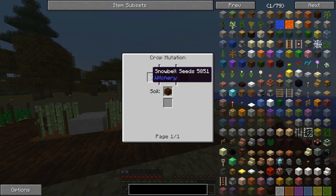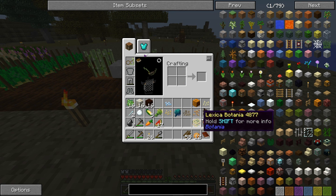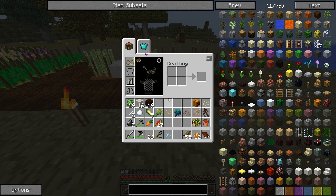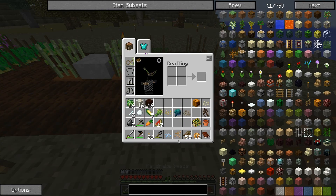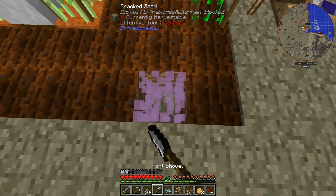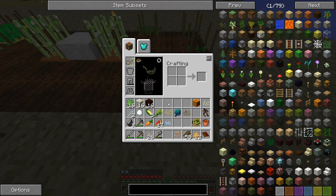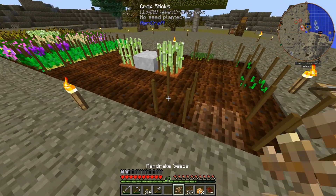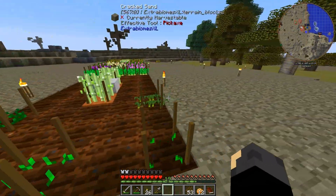Wolfsbane — that's made by snow bell and mandrake. Snow bell and mandrake. Mandrake doesn't have to be — yeah, that's fine. Let's break you. Dirt, mattock — perfect. Mandrake, snow bell. We'll let those grow and then we'll breed them.